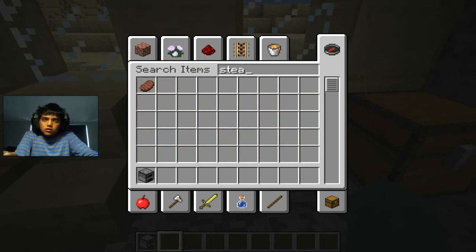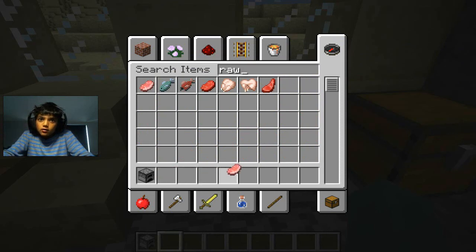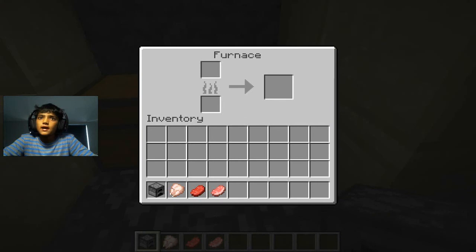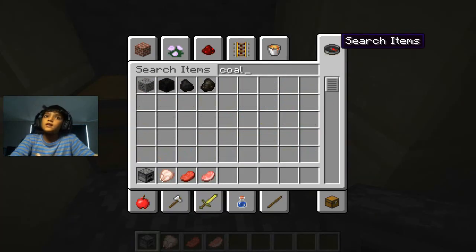Let's cook a little pork chop, some chicken, some beef, and some pork. I'll take all of this and show you how to cook them. You need something to burn — you can get coal, which is a good idea.